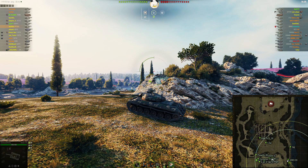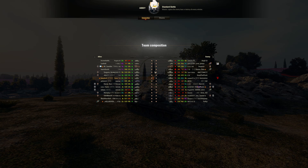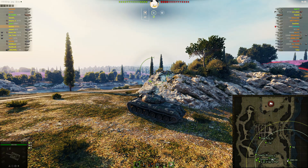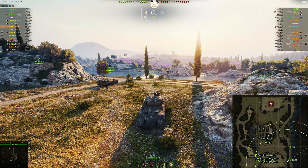Hey tankers, Bonsai Duck here. Today we are in my Skoda T50 on Abbey in a standard battle — looks to be a 3/5/7 tier 10, tier 9, tier 8 game. Spawned on the south side of Abbey and, looking at the lineup of tanks I'd be facing, decided I might be better off coming over to the east side, working the river road, and seeing if I can slow a push coming from that side rather than going into the Abbey or up into the heavy brawling area.